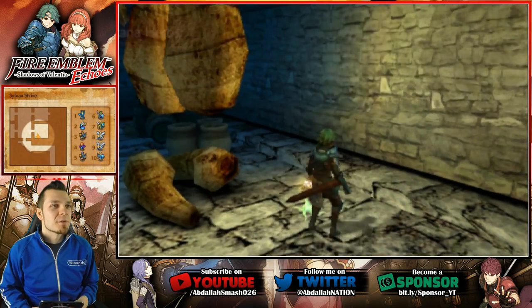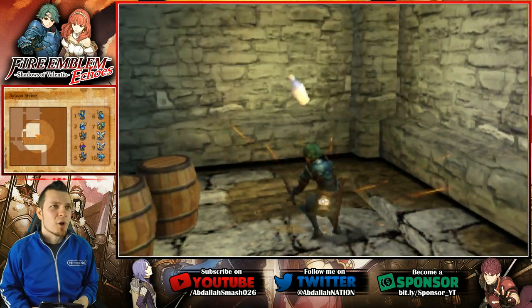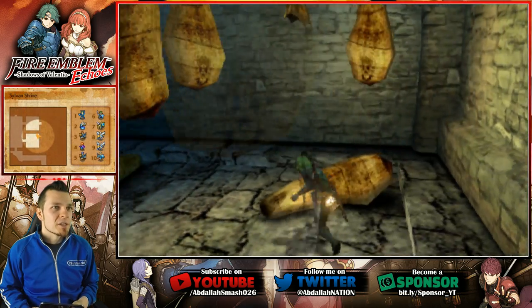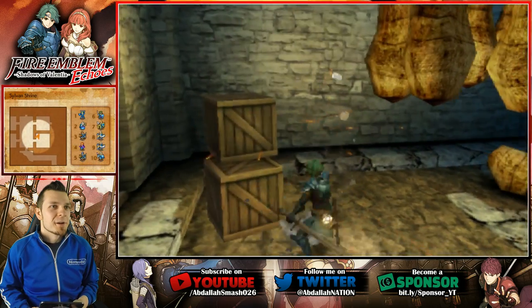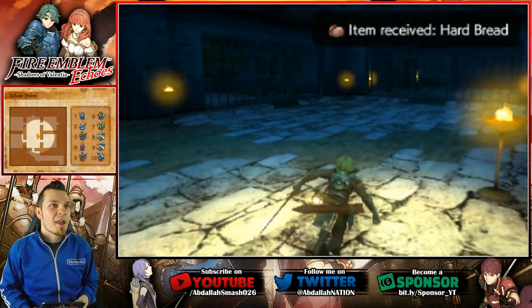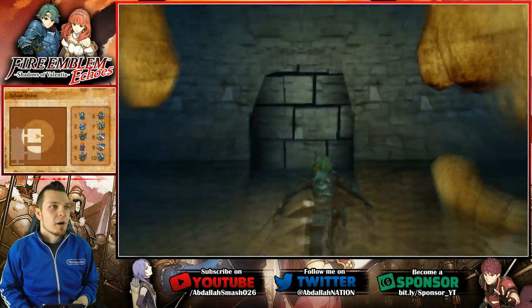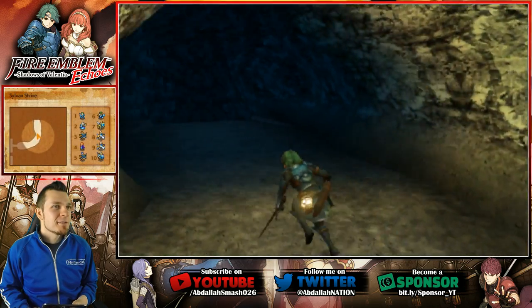I remember this from the Japanese version — this is crazy, there's like meat wads hanging from the ceiling, or cocoons, I don't even know. We're finding some ale and we're going to be able to sell this ale to those people — the blacksmith family. They're gonna be drinking a lot because of how much ale we're selling them. And some hard bread, alright, that's pretty cool. Boom! We found a little area — what's going on over here?